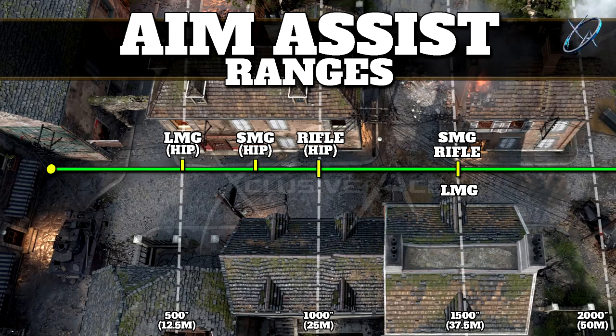Getting into the LMGs, when aiming down sight, LMGs have the exact same aim assist range as the SMGs and the rifles. But once again we get a reduced hip fire range — this is kind of to balance out the LMGs to make sure they're not too powerful when hip firing up close. The aim assist range while hip firing is only 500 inches or 12.5 meters.